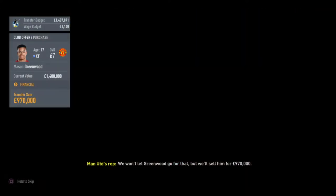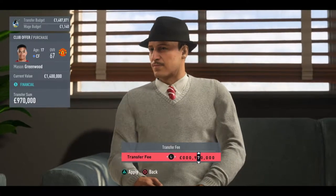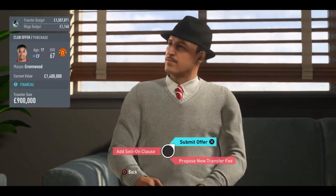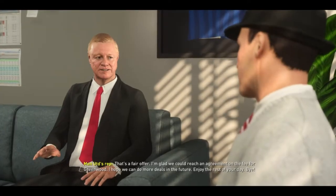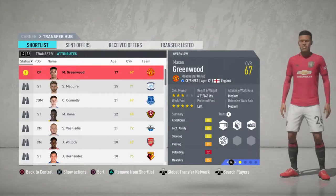Usually they'll significantly drop and we can kind of meet in the middle. In this case, I was pretty set on 900. I didn't want to go past that just because of my limited budget. Going back and forth, I saw he kept getting closer to it and then finally just accepted. So the dealings with the club — always a big deal, obviously the first step.